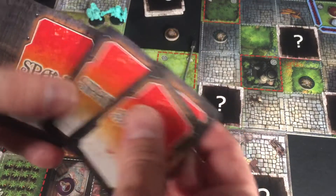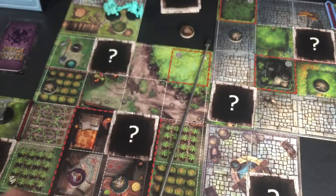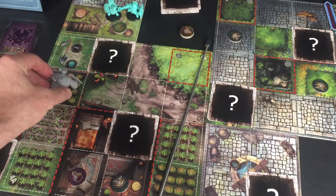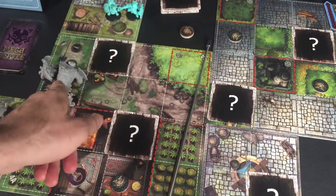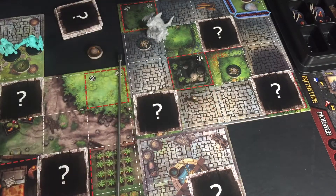We'll draw four spawn cards and start at the token closest to the heroes, going clockwise. First card: one guard and two grunts. The guards are these gnarly rat-turtle-crustacean shield monsters — the ultimate tanks. Next: one brute appearing over there, giving us two brutes on the board. Then one caster and two grunts going there.